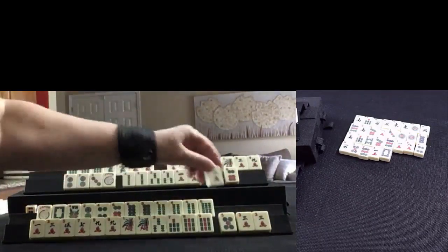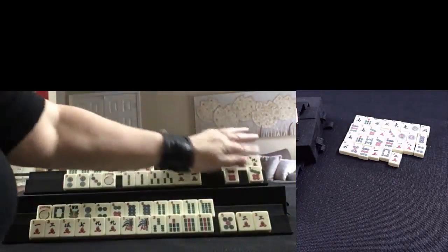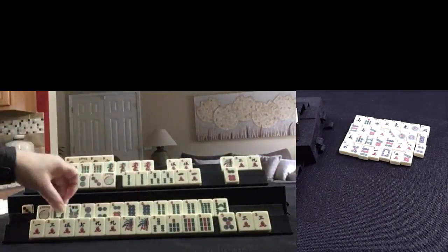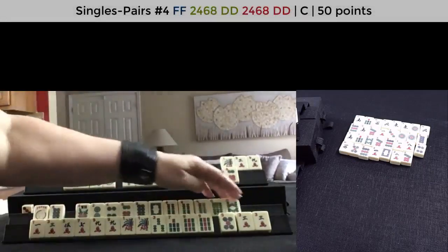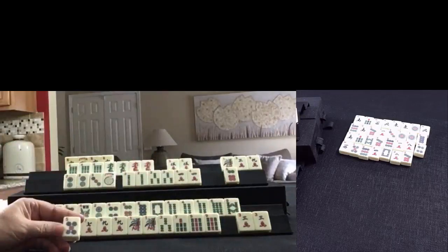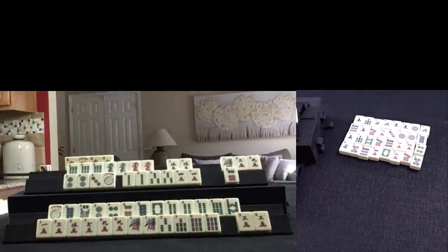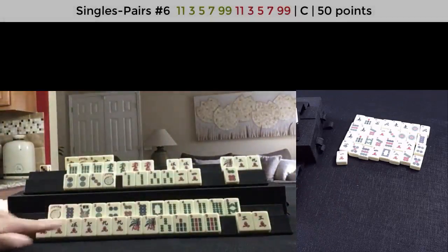We still have a little bit of year potential with dragons, but we have no flowers and we've committed with the 6. Two crack — we've already let these go. Seven dot. Eight BAM — that's an even tile, 2, 4, 6, 8, some pair hand potential. Now the 5 dot I think we can let go at this point. One crack — okay, that's the third one out, so this pair hand is no longer viable. We need to switch to something else.